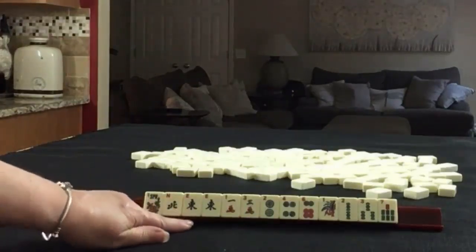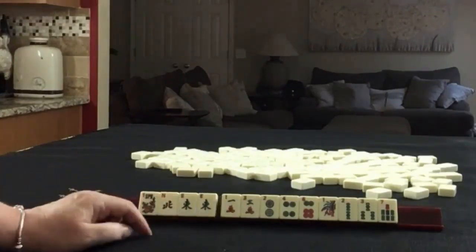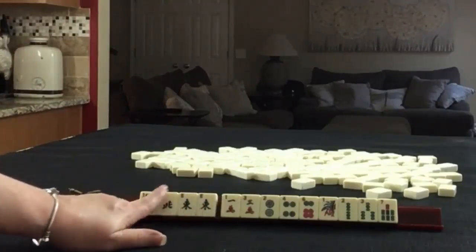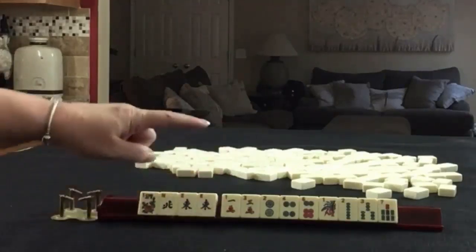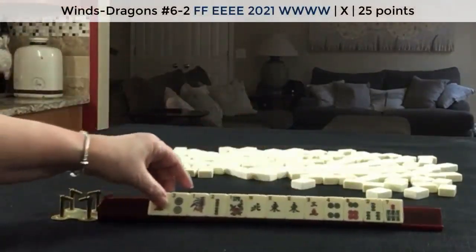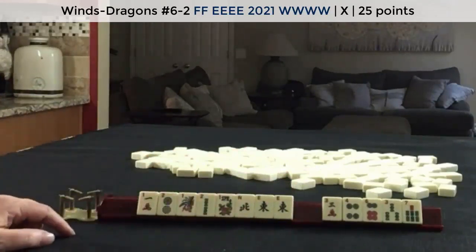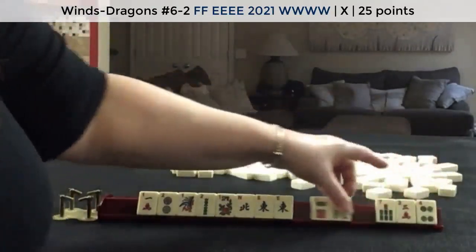Since we have a pair of Easts and no other multiples, I would keep the Winds and see if any Winds are passed in the first Charleston, and build around those. But we need a plan B, because we have a Flower and just 3 Winds. So I would probably keep the 2s and the 1 for year hand potential, and focus on a year hand and maybe Winds and Dragons. For a pass, one of each suit.